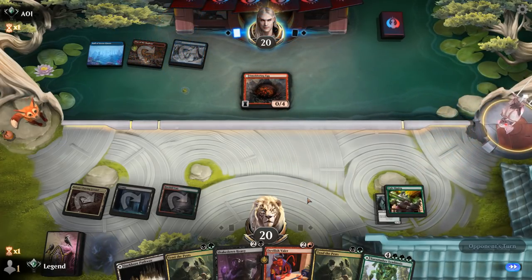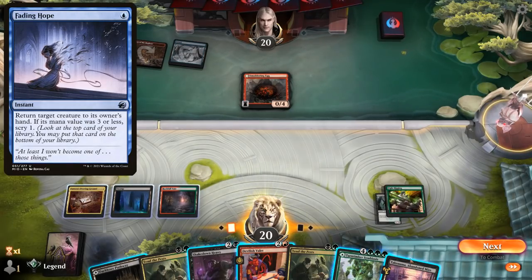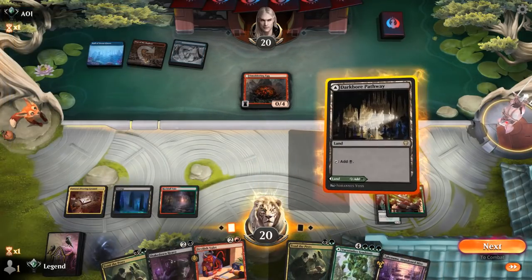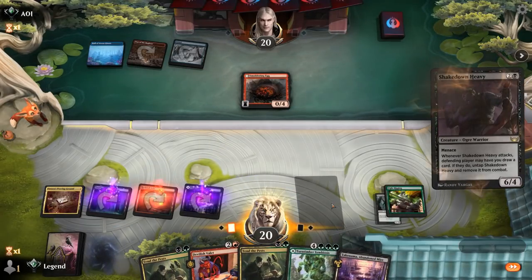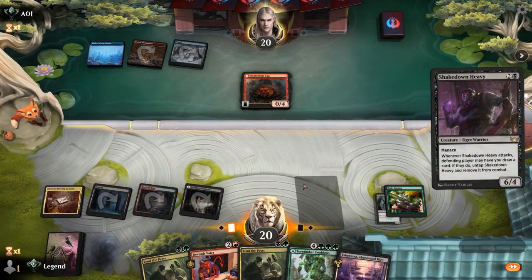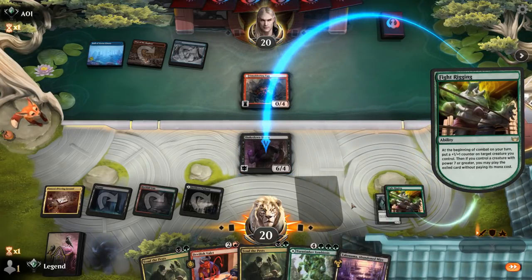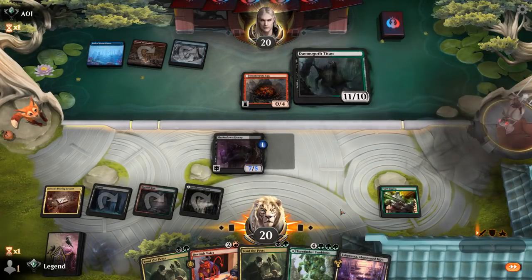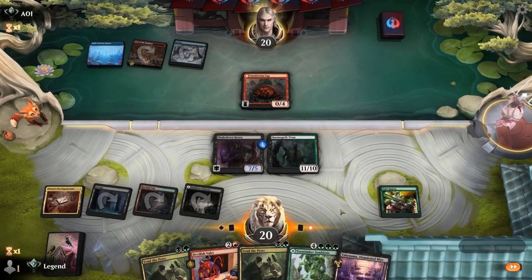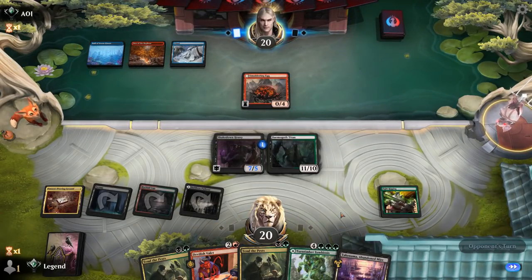We hope to get Shakedown Heavy through and put Demogoth Titan into play for free, though they could have a bounce spell. Fading Hope bounces Shakedown Heavy — could have played a tapped Symbiosis instead, but maybe this game goes long enough where we actually end up playing it. We get a free Demogoth Titan, which is nice, though we're unsure whether to still play around Fading Hope.